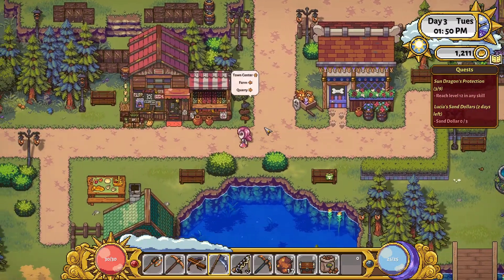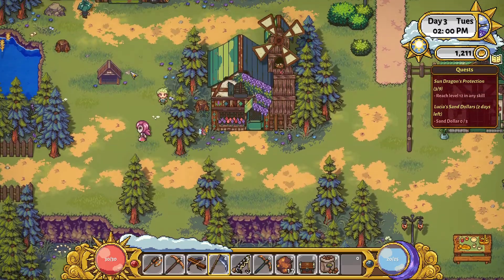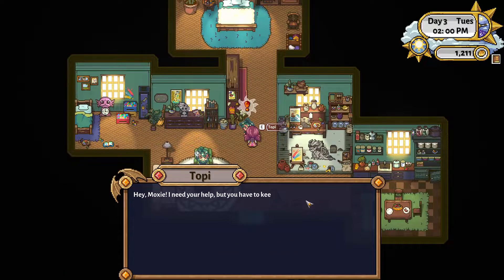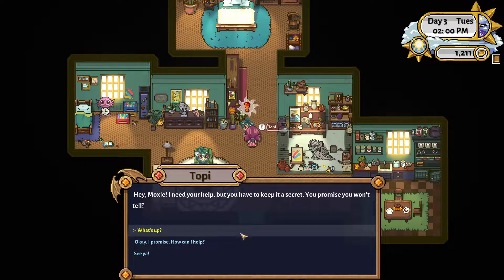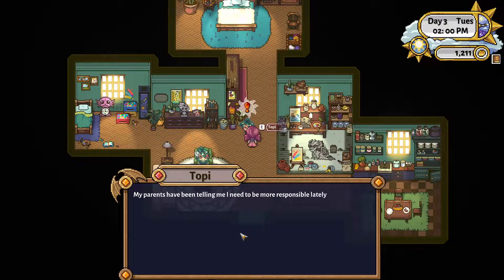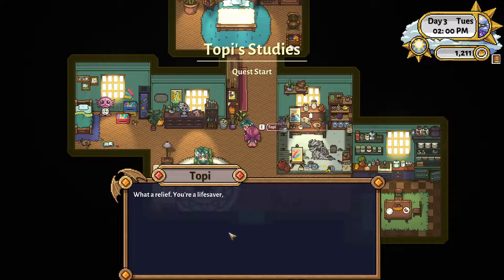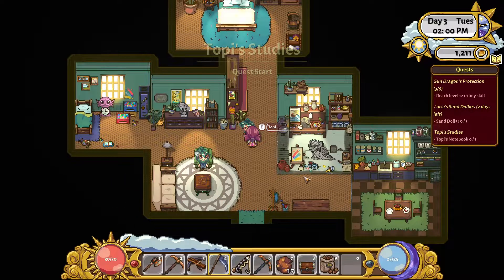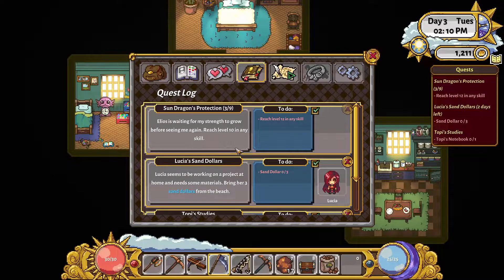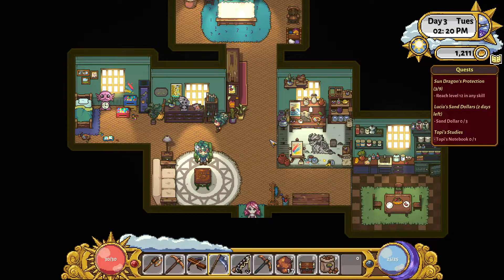I think it's going to be a farm cleanup kind of day. I want to get lots of wood. We could see what Topi wants. Hey Moxie, I need your help, but you have to keep it a secret. My parents have been telling me I need to be more responsible lately, and then I go and lose my notebook. It has all my schoolwork inside - can you find it for me? I did this quest before but I don't remember where it was. The quest says somewhere in Sunhaven. Is it timed? I forgot to look.